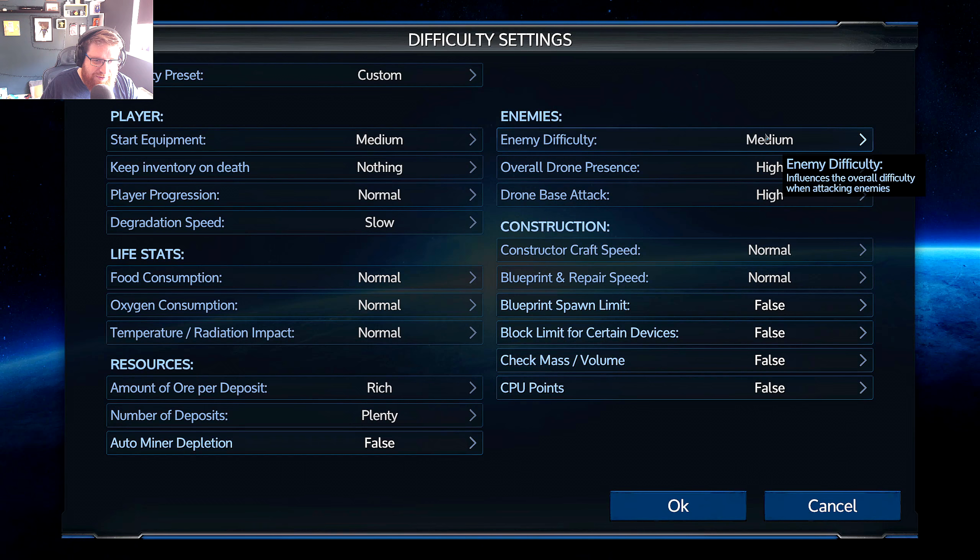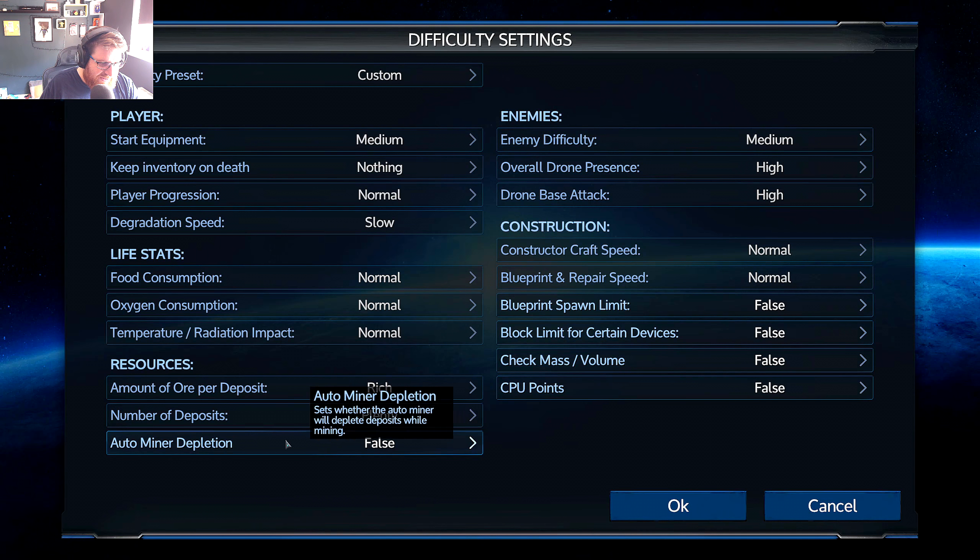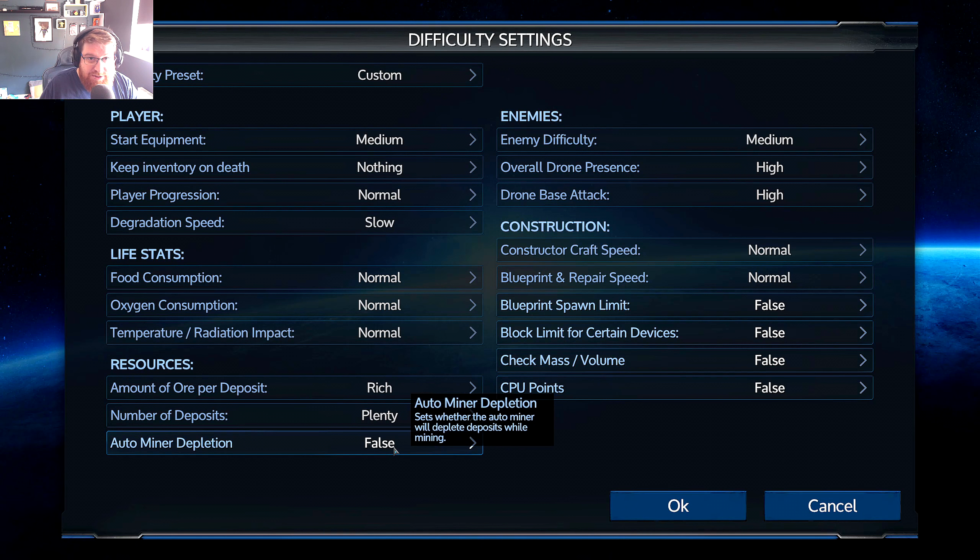Number of deposits set to plenty. Auto miners deplete set to false. Enemy difficulty set to medium - this basically controls how bullet-spongy your enemies are. I'm going to increase drone presence to high and base attacks to high to add a little extra difficulty, but I'd prefer more enemies that are normal to kill rather than bullet sponges.